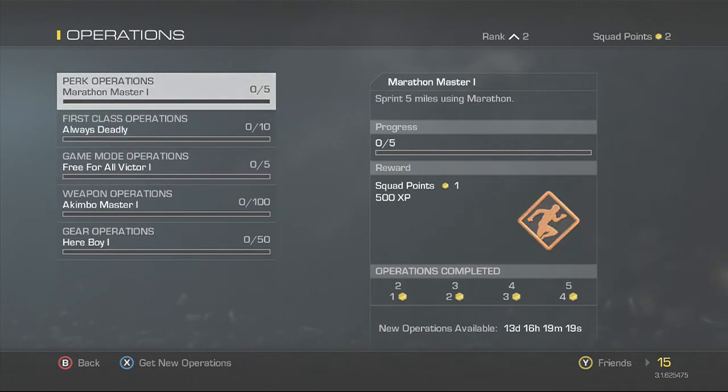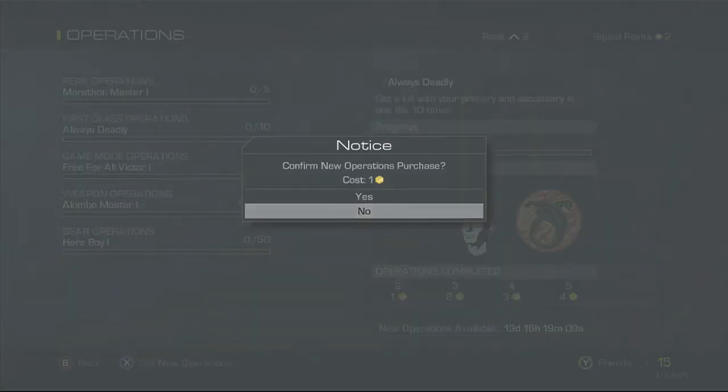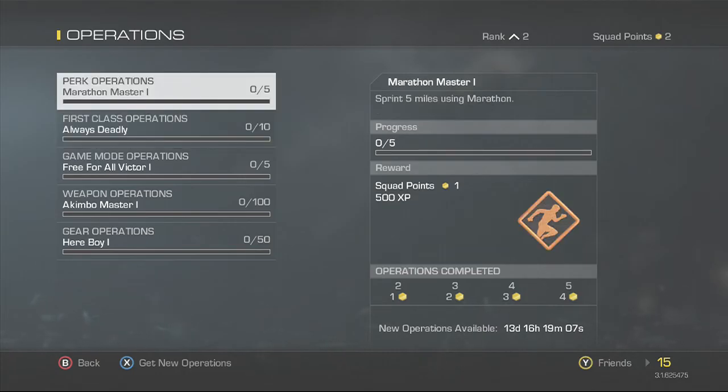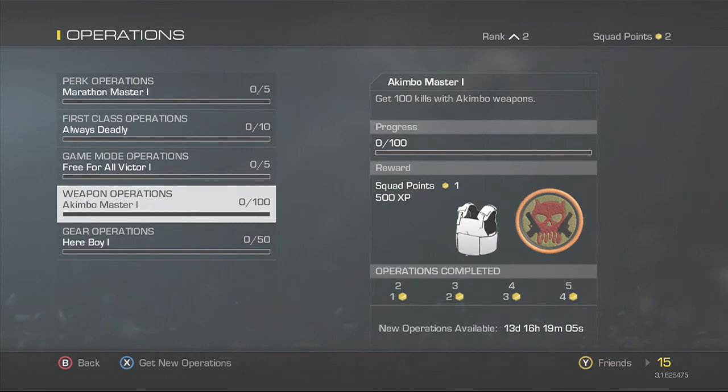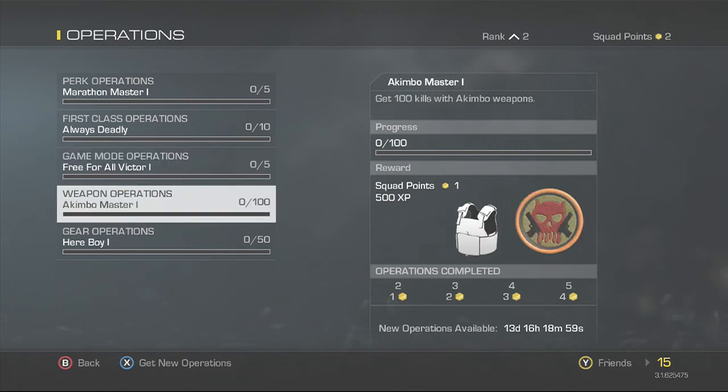Every 13 days — basically every two weeks — you will get new operations. You can also press X to get new operations. So if you complete all of these and want more, new ones will unlock on that cycle.